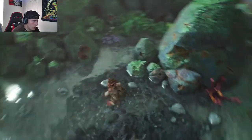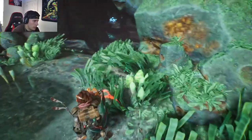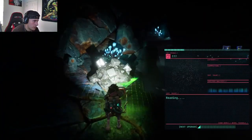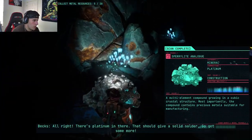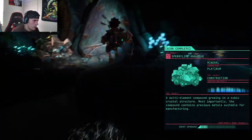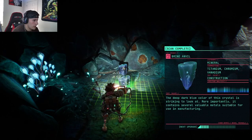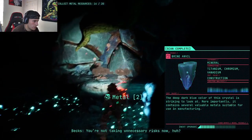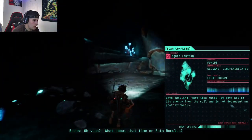I figured it out — this is how you collect materials! It seems like I collected some plants right here. We're gonna go in this cave, hopefully find some metal. Looks like we found the metal — let's scan this to make sure. Yep, there we go! Collect all this up, got some more metal. Got to get my scanning up — collect these. What's this? It's just a light source, cool.